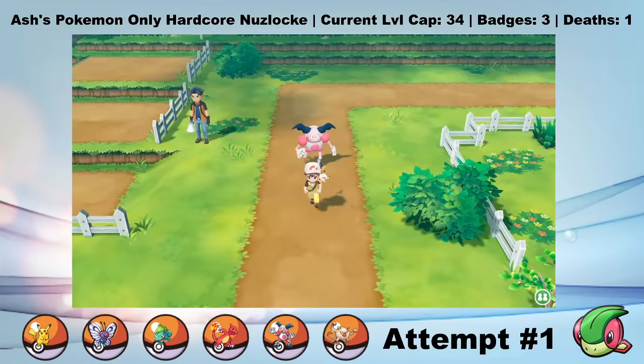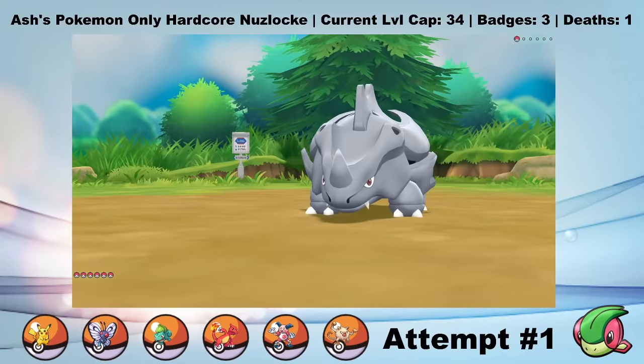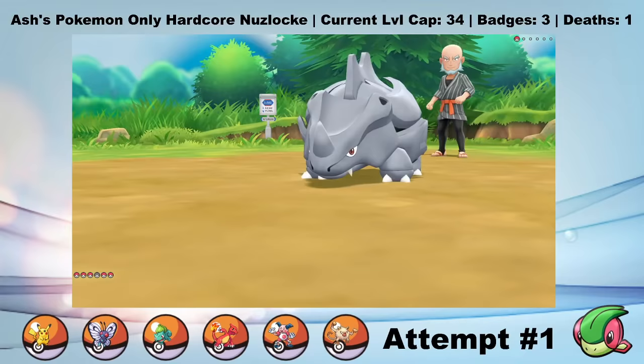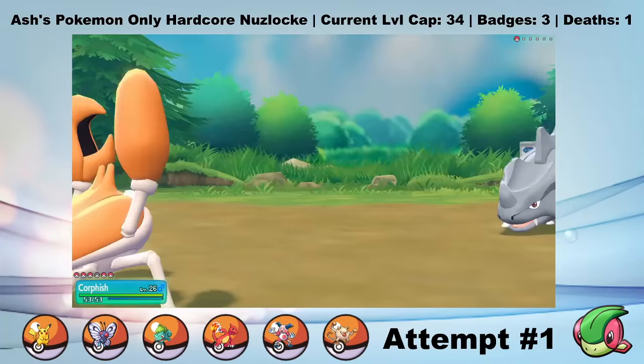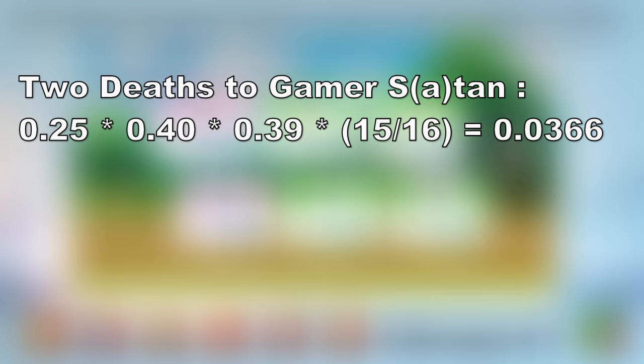Gamer Stan has a Rhyhorn with Horn Drill. We'll just do the same thing we did with Gamer Rich - hit a Sleep Pow- but it misses. Let's bring out Corphish and hit a Bubble Beam. Bubble Beam won't knock out the Rhyhorn, but it's pretty unlikely that he successfully hits two Horn Drills in a row. But he does. Let's calculate the odds: since Game Freak thought abilities were too complicated, Butterfree doesn't have Compound Eyes, so Green Weedle has a 25% chance of missing Sleep Powder. The chance of Rhyhorn hitting Horn Drill with a 10-level advantage is 40%, then a 39% chance for the second one. Add the probability that Corphish doesn't get a critical hit - 15/16 - and that ends up with a 3.66% chance of this happening. So the actual chances are even lower. Feels pretty bad, but life goes on.